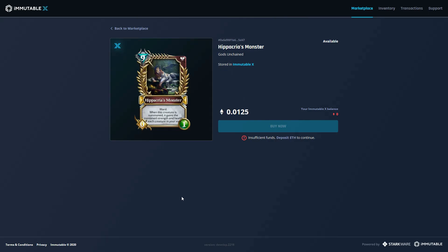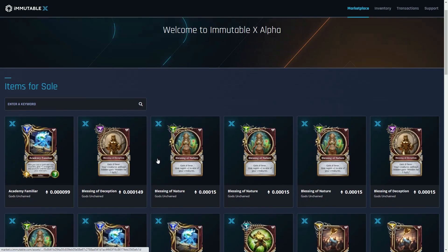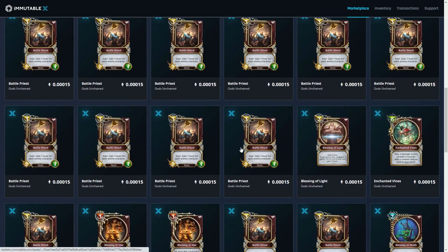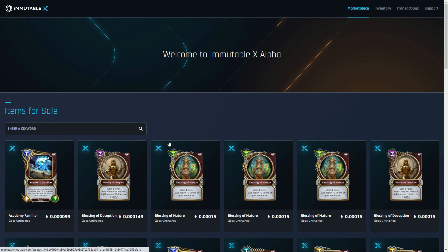At the moment this only really makes sense for people interested in picking up Gods Unchained cards — you obviously wouldn't buy these on the Ethereum blockchain because the gas fees are too expensive. The marketplace is all that's here right now; there's no news on how it integrates into the Gods Unchained game, which also requires downloading a PC client. But more broadly, more games are coming to Immutable X, so we'll start to see an ecosystem developing over the coming months.